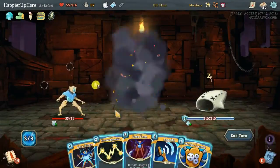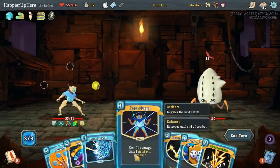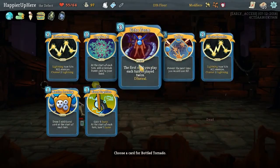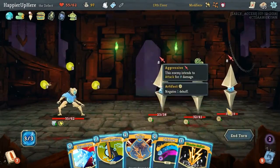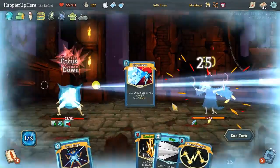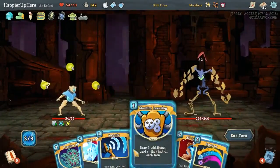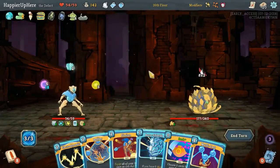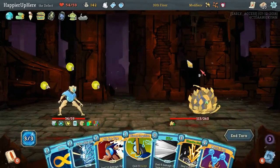We also got Bottled Lightning, which allows us to play a skill card in our opening hand. We chose Seek because, once it's upgraded, you can pick any two other cards into your hand — definitely more superior. The other relic we got was Bottled Tornado, which allows us to put a power card into our opening hand. We chose Echoform for that.